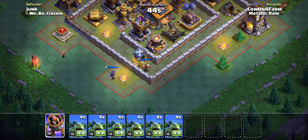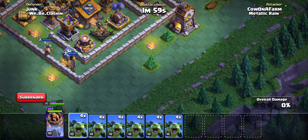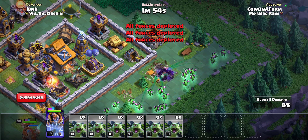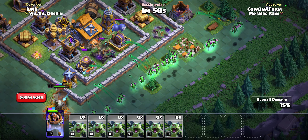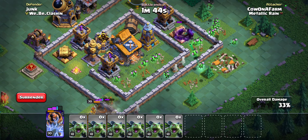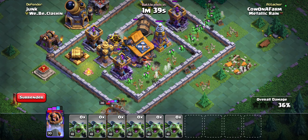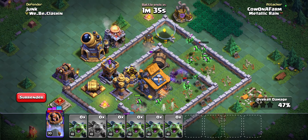So here we have no roaster and this is actually a higher upgraded base. I would consider using the balloon. This one feels like I could just send in a balloon to tank for all this, but for the sake of the video let's just see how it goes. And yeah — we outranged the air bombs. It didn't even get a hit off.